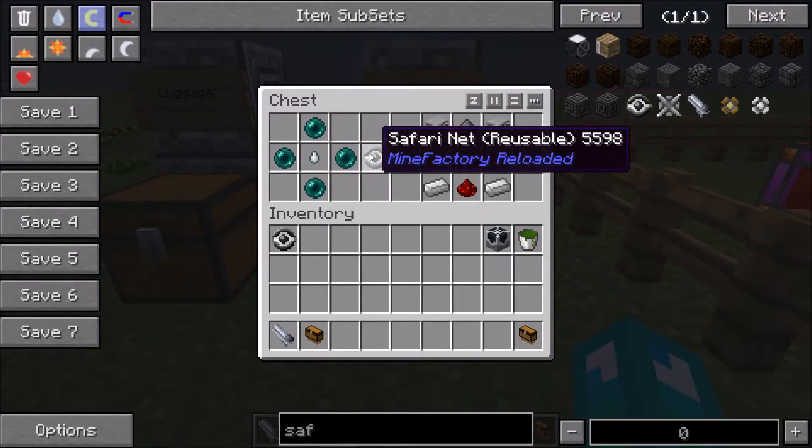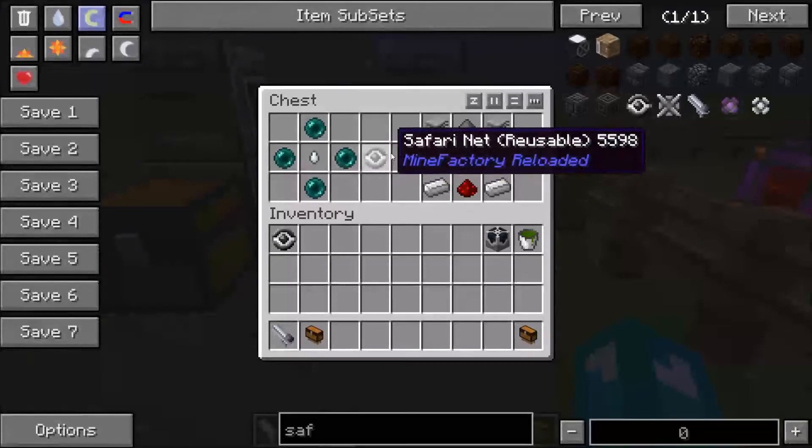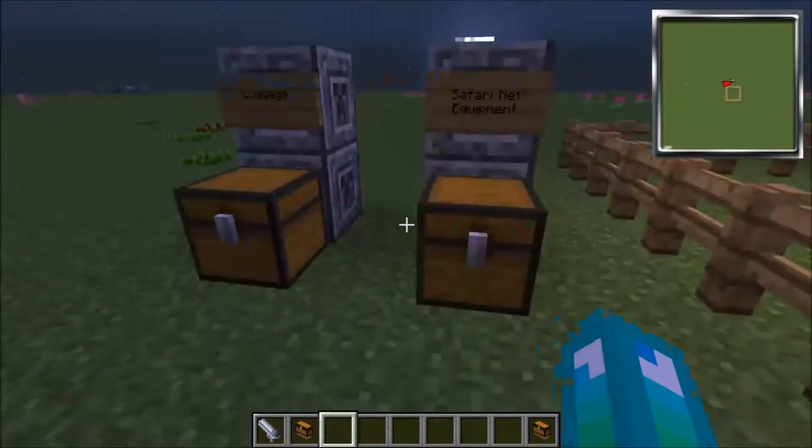The next thing you're going to need is a safarinet reusable, because we're going to be putting it in the auto spawner. With a safarinet launcher — because if you just right click the luggage, it opens up and it's basically a chest you carry around.